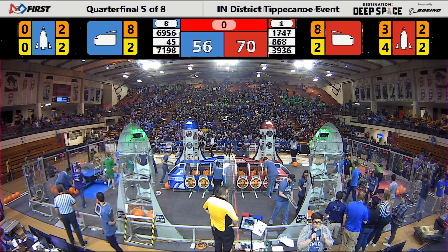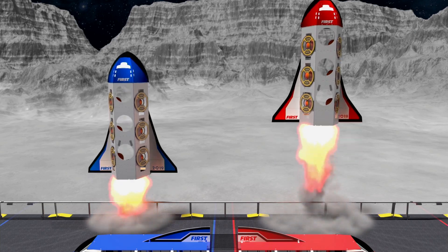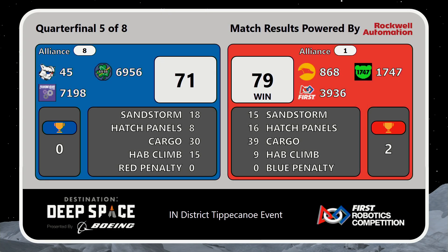And we do have a match result. It's the Red Alliance, pulling it through to move ahead to the semi-final with a score of 79 to 71. Only eight points determining who won this match — the eight seed versus the number one seed alliance.